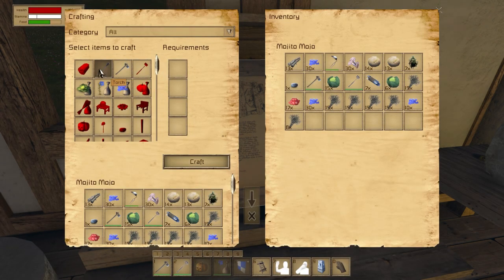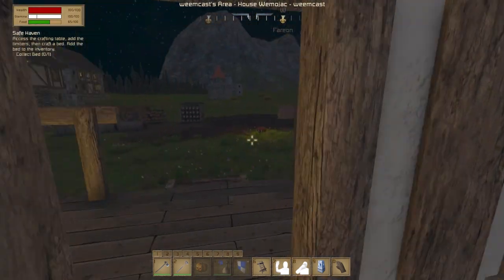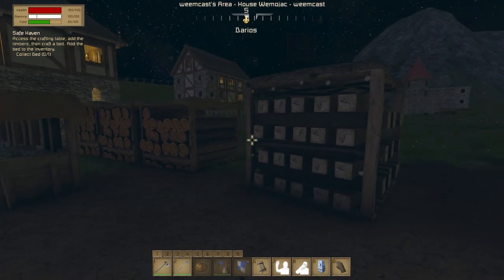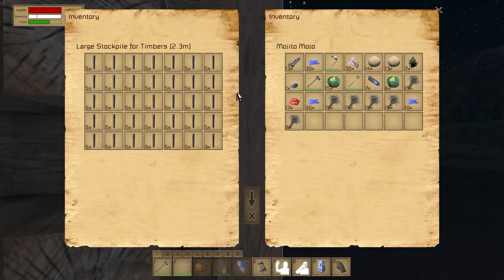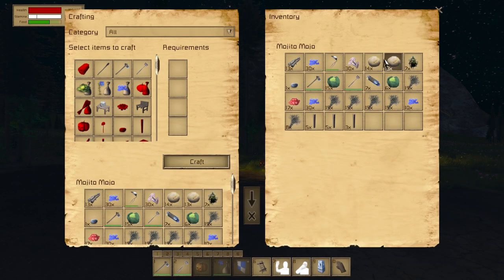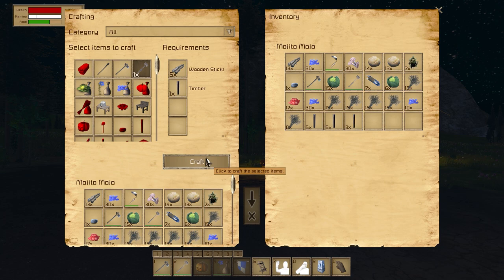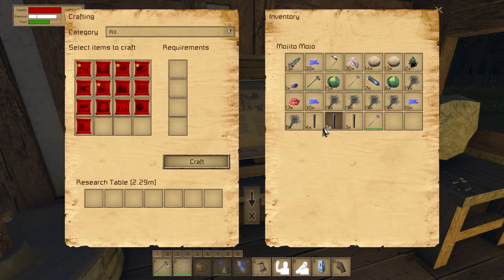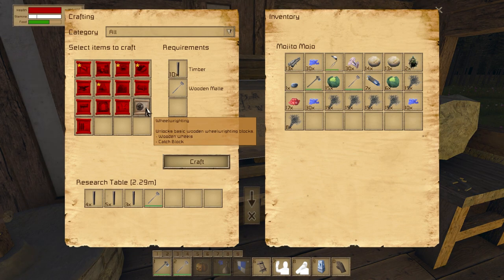That's almost nothing. This mallet is just a timber and five sticks, so basically we need eleven timbers and five sticks. As I just mentioned, I made quite a stockpile over here, so that's going to be absolutely nothing. Let's go ahead and get these — here's a little three-stack. Go into my inventory, craft the mallet. And then this should be about ten plus a couple extra. I did not expect this to go so fast.